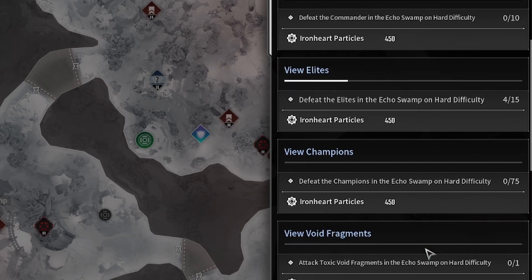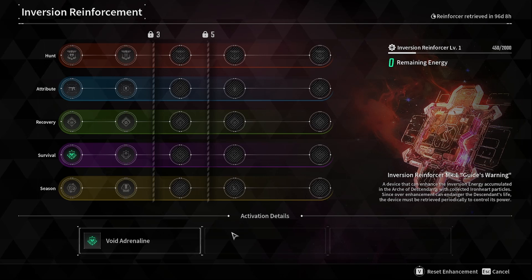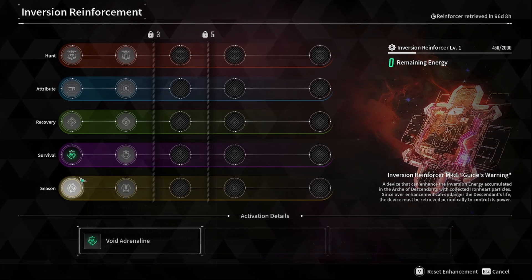These objectives reset with each season, so there's no rush to get them all done in one day. The Inversion Reinforcement system doesn't seem like it'll be very groundbreaking, but it does act as a nice little cherry on top for building out your descendants for endgame content.